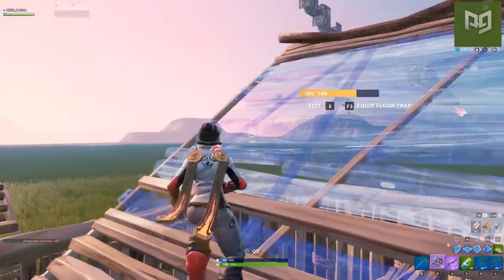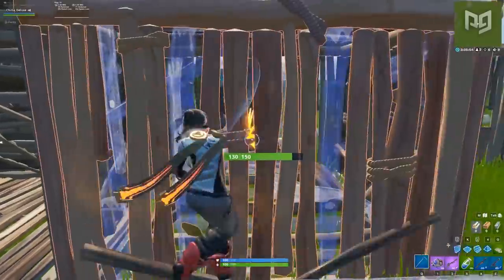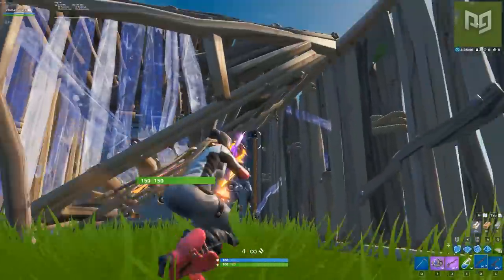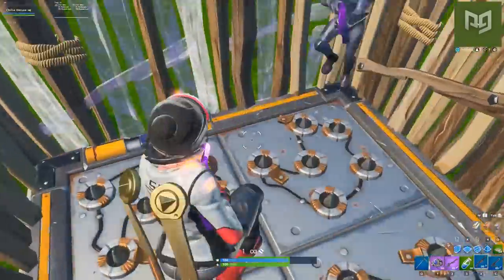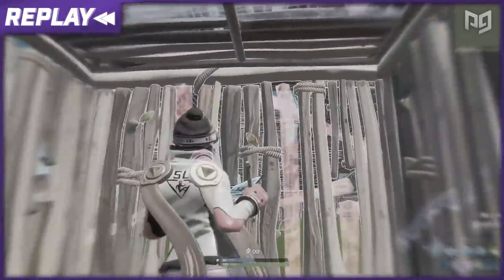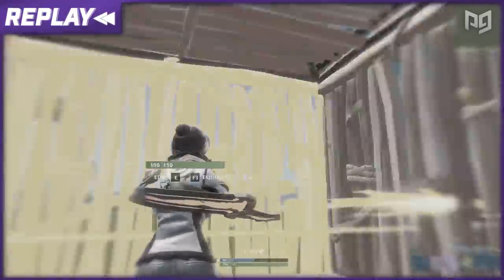But what about the proper way to use traps? Pretty much everybody now knows how to avoid traps by running to the opposite wall. That's why many players have started trapping floors and ceilings instead. Floors are less ideal since all it takes is a cone or ramp to stop it from doing damage. However, the ceiling trap is much harder to avoid and is now one of the most preferred spots to place them during box fighting scenarios.